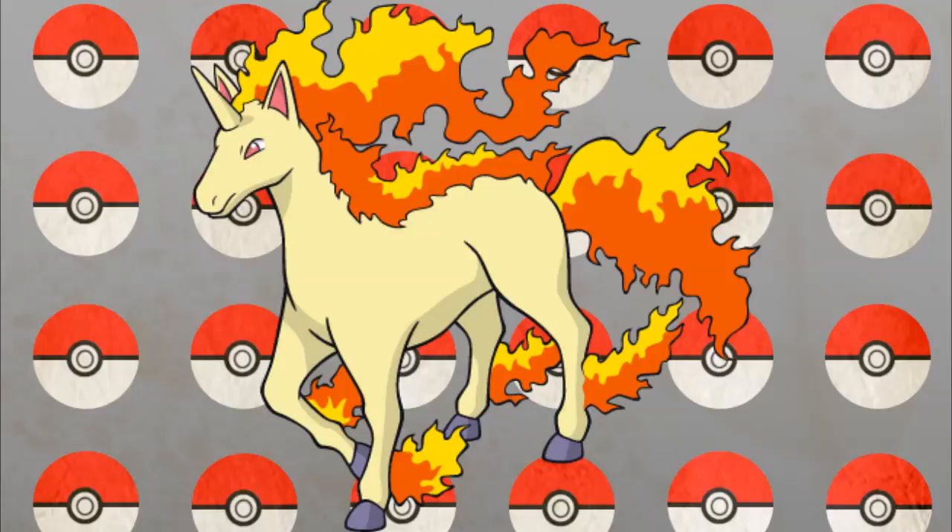Number 4: Rapidash. We've all wanted a full-blown Pegasus evolution for Rapidash at one point or another. But what I actually want to see for a Mega is a Horse of the Apocalypse motif. Give Mega Rapidash a ghost and fire typing and something like the Mummy ability. Get rid of his legs and replace them with smoke or ghostly fog — make it look menacing. Give it a boost in attack, speed, and its defenses, and Mega Rapidash would definitely have a spot on my team.